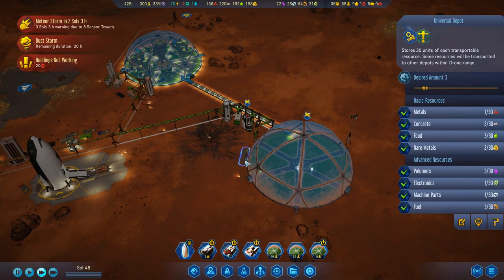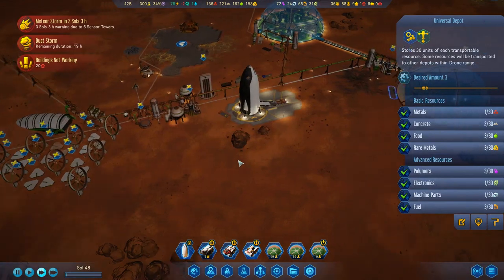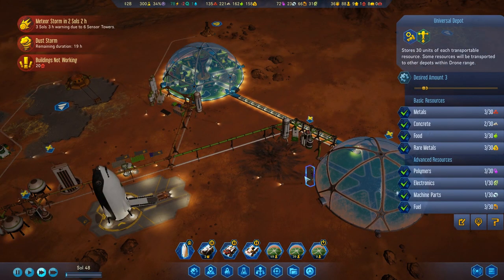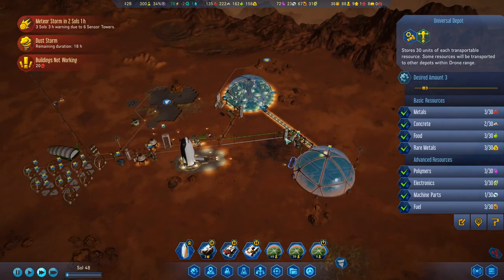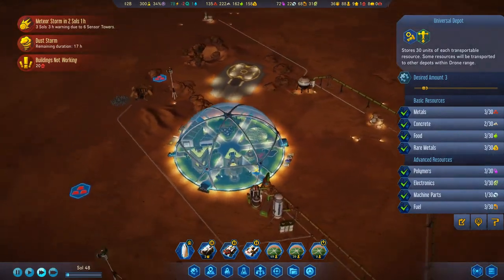I usually like to put these universal pots nearby our domes just so that we have a general stockpile nearby the domes and so on and so forth. But overall, our main stockpile is right here, not too far from the group, so maybe it's not super important.